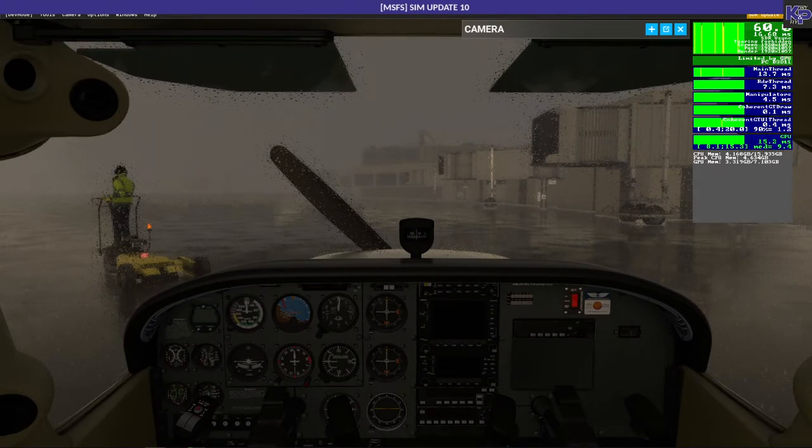I've also changed my graphics card — I'm now on an RTX 3070 Ti. The CPU and RAM have stayed the same, but the graphics card has improved. I'm using V-sync at the moment, which is why I'm limited at 60 frames per second. Without V-sync I'd end up with about 75, sometimes 80, depending on the environment. Currently you can see we're in the worst conditions — rain and lots of clouds — which is the most demanding on the CPU.